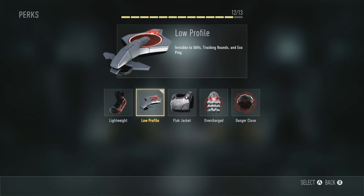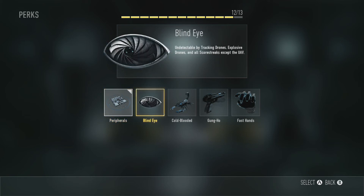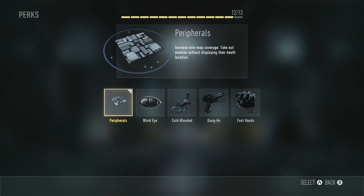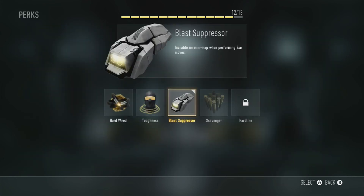The other perk I use is Peripherals — I can't really remember the name exactly — but it increases the minimap coverage and disables enemies' death location, which is pretty good. It helps me out quite a lot. I would suggest using this one or the other one I mentioned — just pick one of those two, but I think this is the better one. The next one I use is Blast Suppressor, which makes you invisible on the minimap when performing exo moves like flying up and hovering.